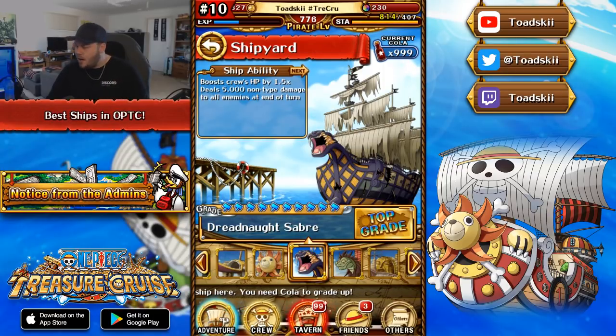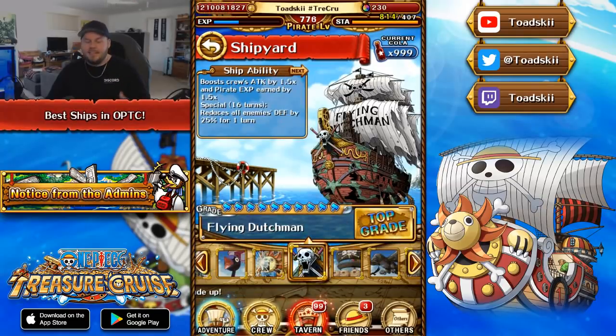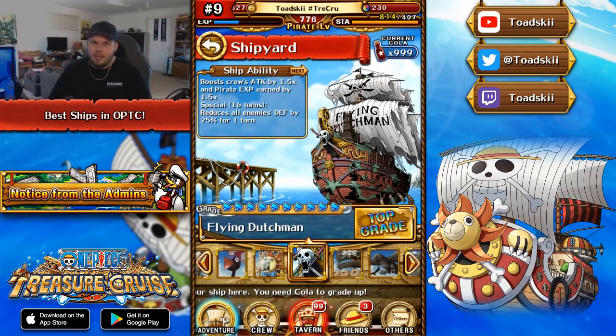Moving on to number nine — all the way near the end of the shipyard — this is going to be the Flying Dutchman. The Flying Dutchman was available in Raley's Bazaar; you had to spend 5,000 or 7,500 Raley points to get it. When the ship came out it was so good. It boosts your attack by 1.5 times and also boosts your pirate EXP by 1.5 times — that was the main reason why this ship is so good. There's going to be another ship on this list that's a better version, but I wanted to include it in case you don't have the other one.